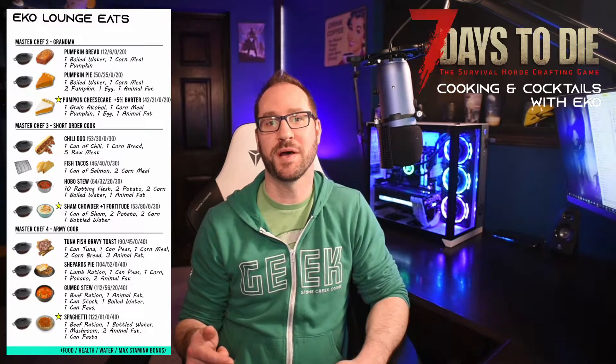Still in Master Chef level two with Grandma — you've got pumpkin bread, which is not that great, and pumpkin pie which is not bad but not fantastic. Then we get to pumpkin cheesecake, and this is a really critical one. It gives you a plus five to barter, which is one of the nice stackable items in the game. If you can get this recipe either through the perk or through a schematic, it's a really good one to have.